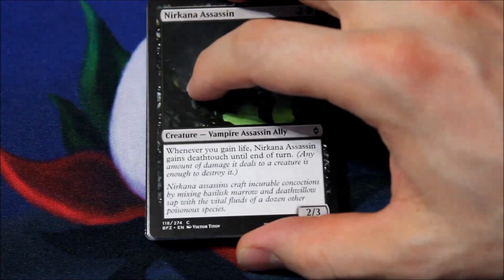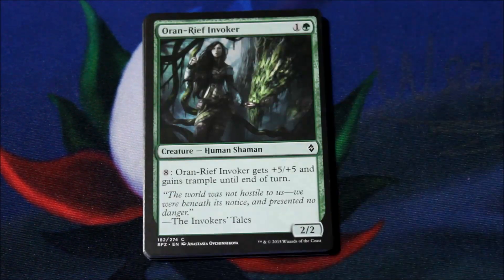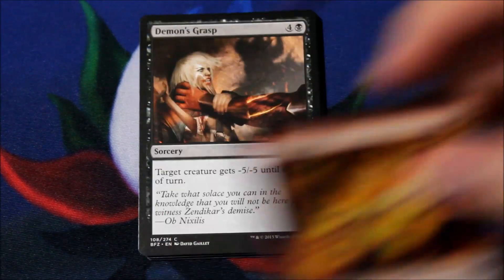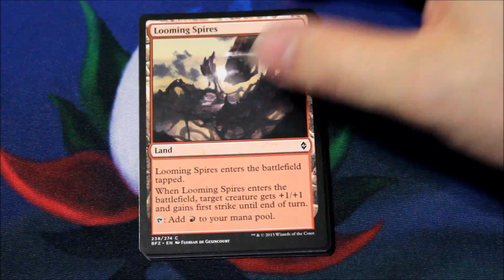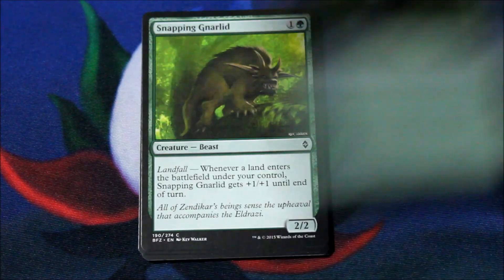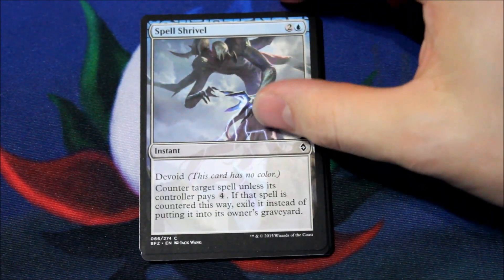It feels like it might be a foil, but I'm just wishing here. Narcana Assassin, Auron Reef Invoker, Core Castigator, Surestrike, Demon's Grasp, Looming Spires — oh, it looks like there is a foil. Fertile Thicket, All the Lands, Snapping Gnarled, Spell Shrivel.